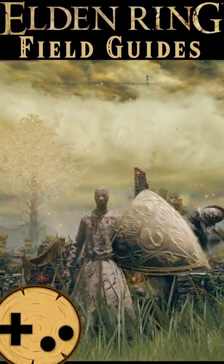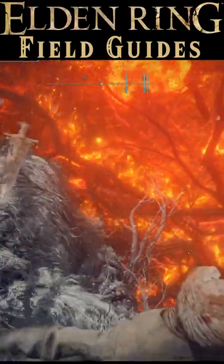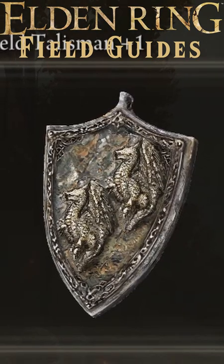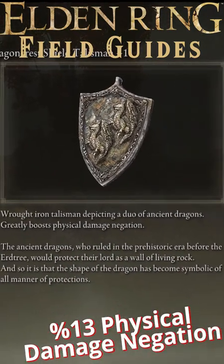A good back massage is hard to find in the Lands Between, and if you get to a place where they've finally hit hard enough to start working out those knots, they just kill you. So maybe stop by the Sainted Hero's Grave over in Altus Plateau and pick up the Dragon Crest Shield Talisman Plus One, which provides a full 13% physical damage negation.